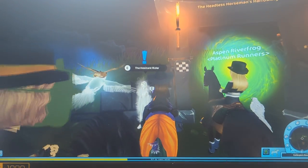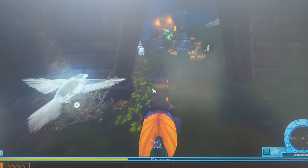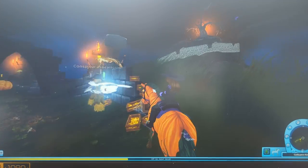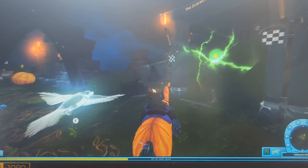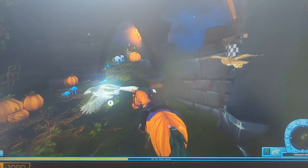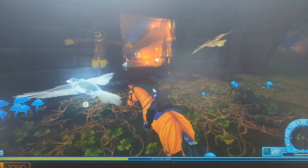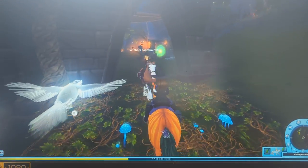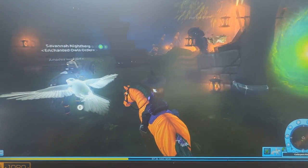Each portal is closed until you feed it shards. You can see I've opened this one — this is the headless horseman's race. Look in the corners sometimes; oh there's a shard right there! I hadn't found that one before. You need to use the shards to open the portal. This is what the portal looks like when it hasn't been opened yet. Sometimes you can find stuff in the corners here — scarecrow race. Here's another portal I've opened because I love the haunted trail ride. We're gonna do a video on the haunted trail ride soon.